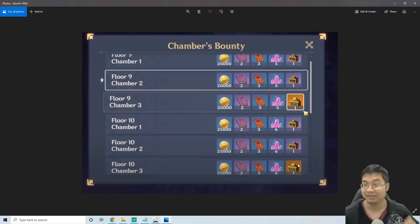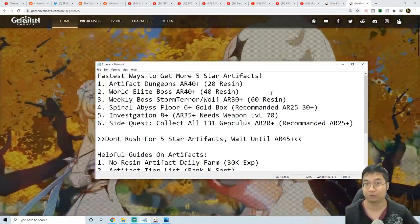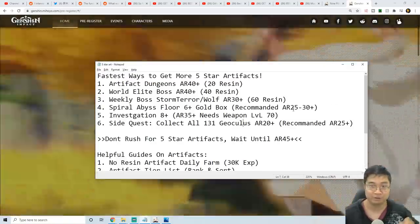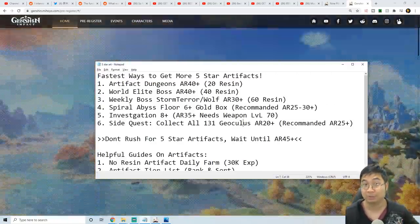Those golden artifacts also drop on floors 9, 10, 11, and 12, and those can be repeatable. If you're strong enough in Spiral Abyss, you can repeat and get artifacts every two weeks since they reset from floor 9. I'm still on my way to the higher Spiral Abyss floors. As a rough estimate, adventure level 25 or 30 with well-equipped characters is recommended to do Spiral Abyss floor 6, and this requirement goes higher as you push further.